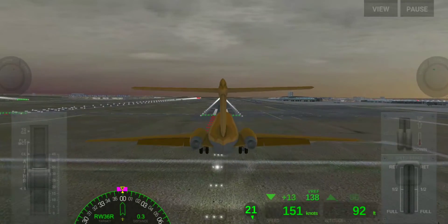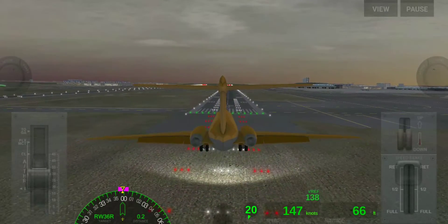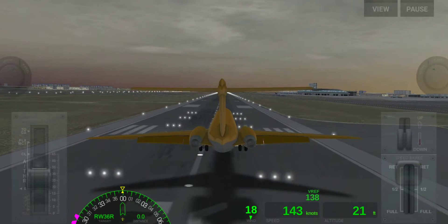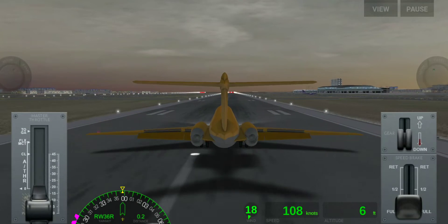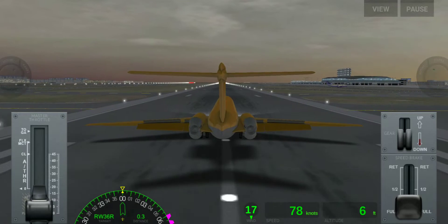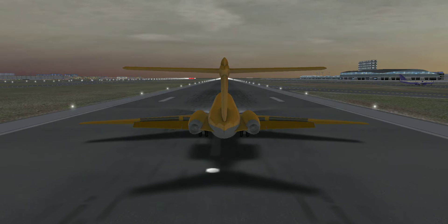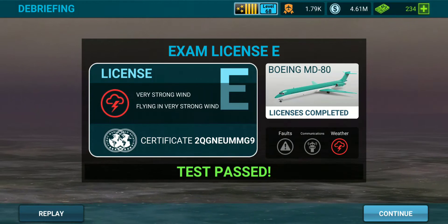100. Now we are near about to landing guys. And here we land successfully. And here our license E is completed for very strong wind.